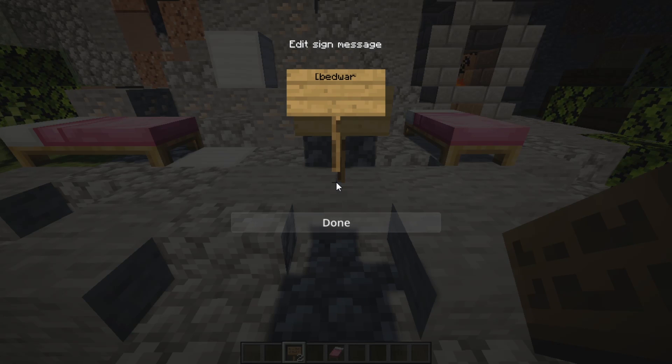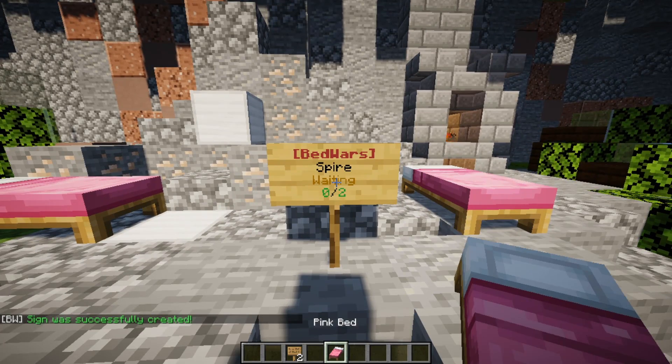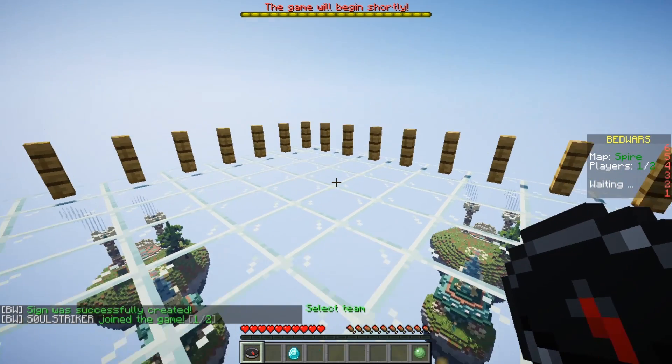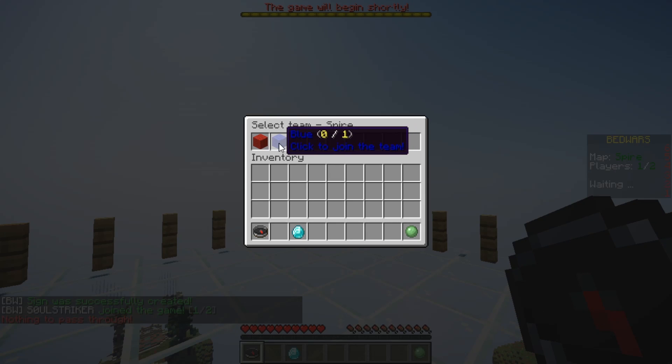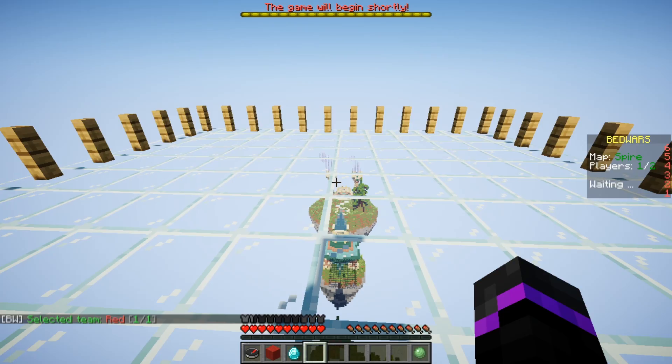This plugin supports join signs. Place a sign down with [BedWars] on the top line in brackets, then the arena name on the second line — make sure it's case sensitive, mine is 'spire'. Right-click the sign and you'll be teleported to the arena. Here you can select your team — currently just red and blue — then join.